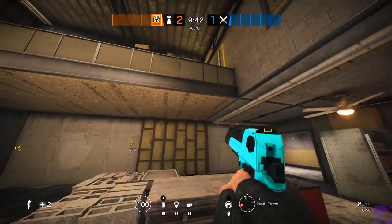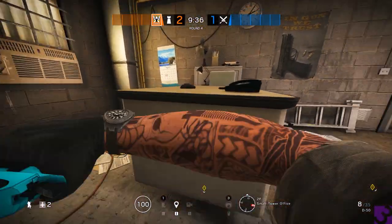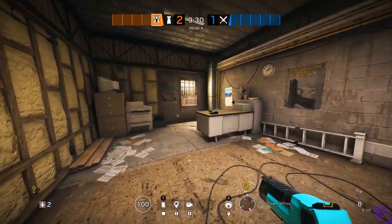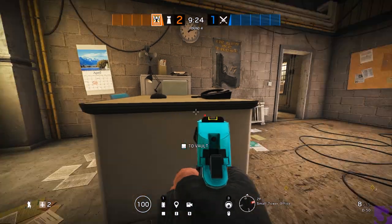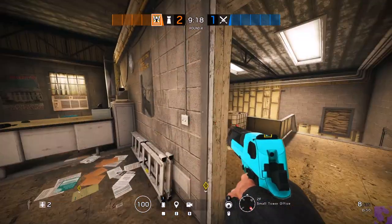We're going to start in small tower. This is small tower office right here and we can call this desk, and we can call this filing cabinets or window — so small tower window — and small tower desk or office desk. Small tower office window, small tower office desk. Now these are super long callouts, but they are probably not going to be used that very often, so that's fine.